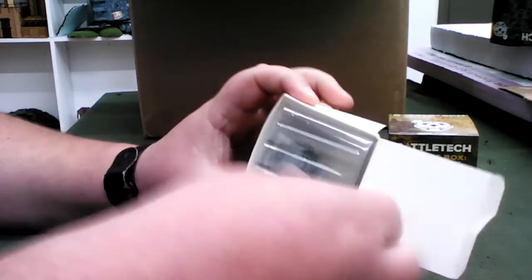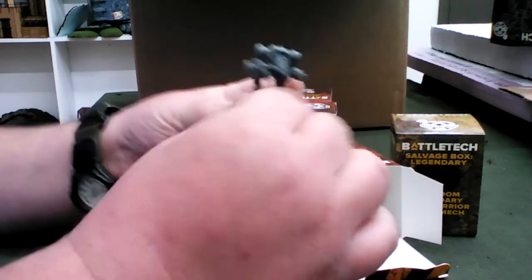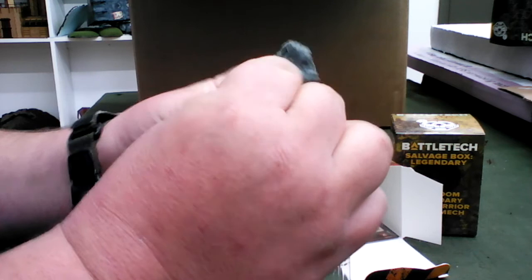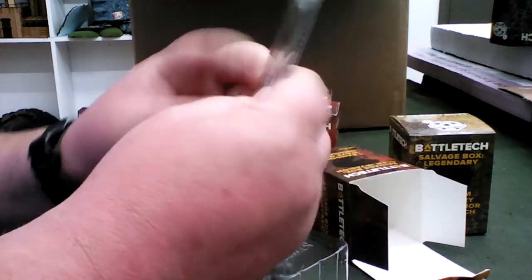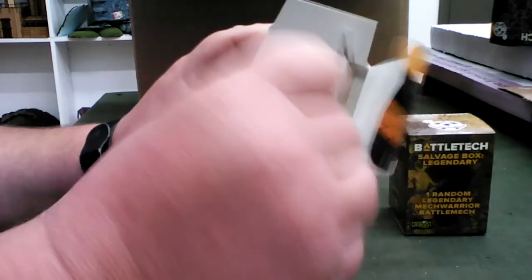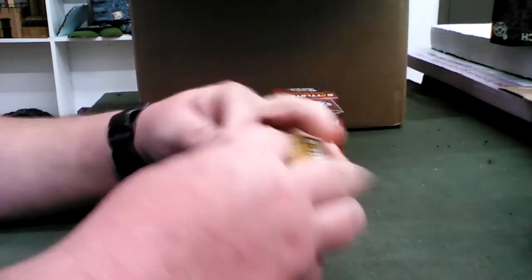These salvage boxes are supposed to be random. Oh okay — Storm Crow! I do like these sculpts a lot. There's very little flashing on them if any — I definitely like that. They also come with a pilot card and the card for Alpha Strike. That's actually a really cool idea.